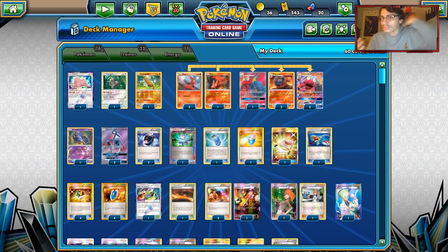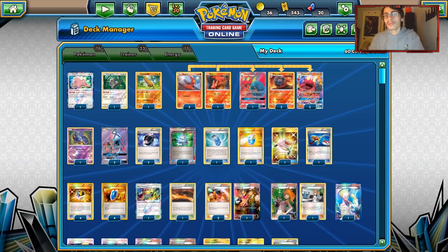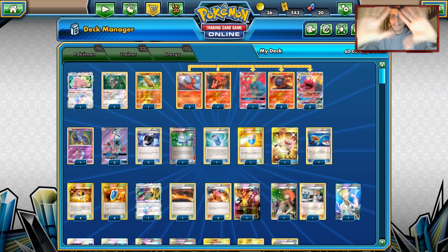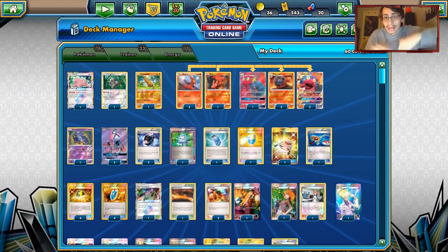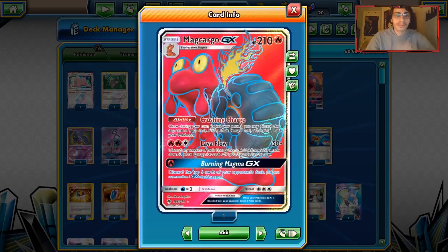I'm going to be looking at some Lost Thunder Expanded decks, converting some Lost Thunder cards into Expanded. Before I get into the video, I do want to say I've made my webcam a little bit bigger. I don't like having big webcams a lot of the time - it takes up a lot of room on the gameplay screen. But the small webcam looked pretty bad, so I made it bigger. If you guys like it, let me know. Anyway, let's get into today's deck - Expanded Macargo, which has potential thanks to Blacksmith.